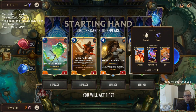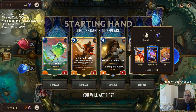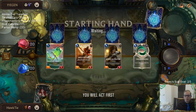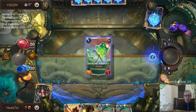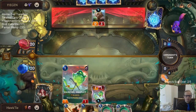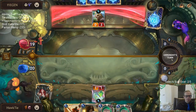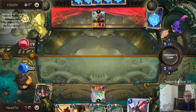Opponent has Zoe, Shyvana, and Aurelion Sol - looks like three Shyvana, two Aurelion Sol, one Zoe. Zoe dragons. I actually like this hand - I like having Miss Fortune on the play on three, and I like having Twin Disciplines to protect Miss Fortune from their challengers.